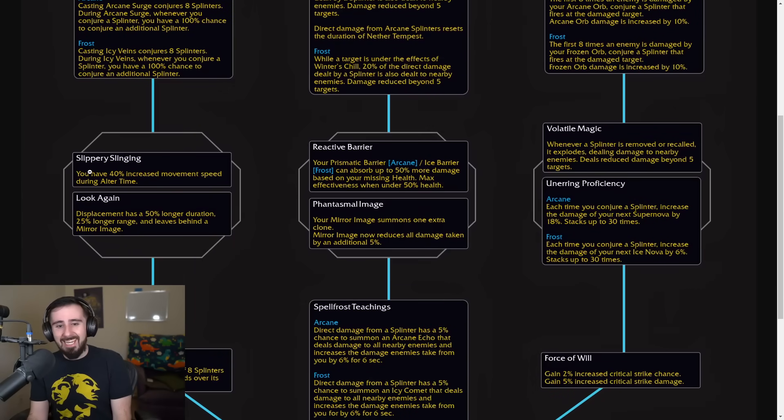Over here we have Slippery Slinging, which says you have 40% increased movement speed during Alter Time. Or Look Again, which says Displacement has a 50% longer duration, 25% longer range, and leaves behind a mirror image. I wonder if that mirror image will provide damage reduction — I assume no, because that's probably only when you press Mirror Images. I suspect Look Again is going to be the main one you default to for quality of life, though sometimes the movement speed during Alter Time is a very nice thing to have.